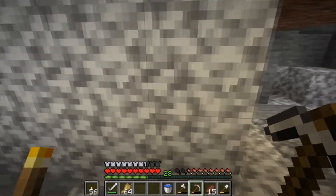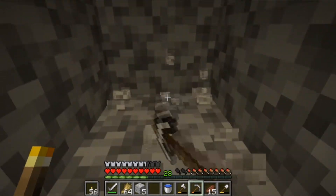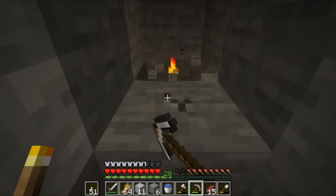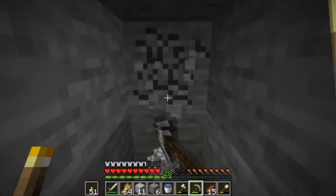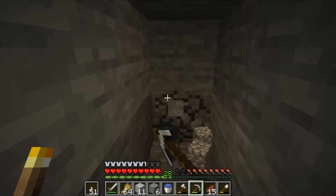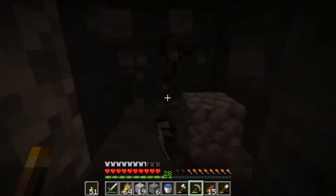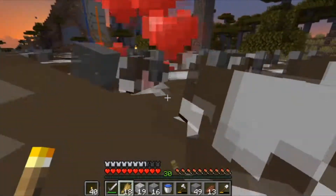We'll go two to the left. Cue the mining sequence — god, mining is so boring. All I feel like I've been doing is mining recently. That's why I didn't want to mine — I mined out a whole area to make the storage room, then I mined out another area to make the other room, and now I'm just mining again here just to kill time so we can get an enchant. It seems a little unnecessary, but we'll do a little bit and see how it goes, see what we can get.